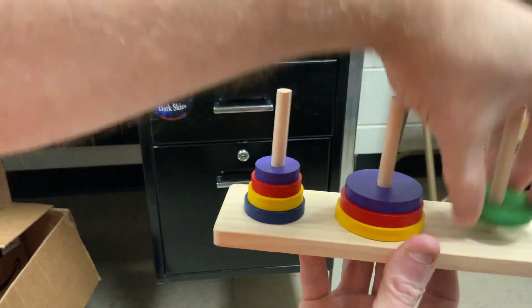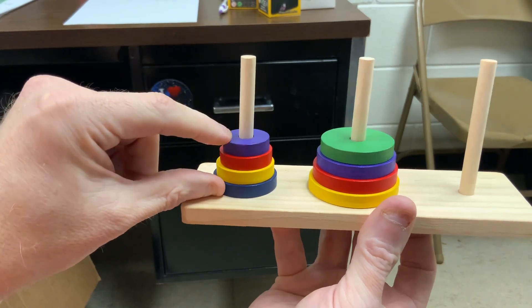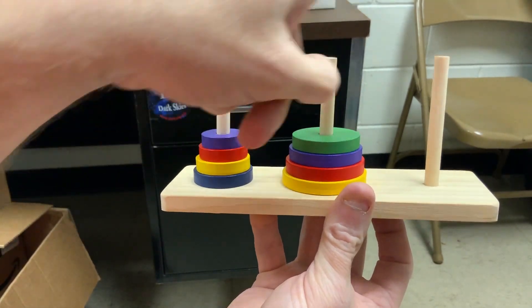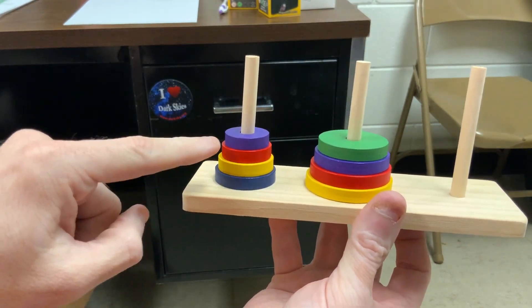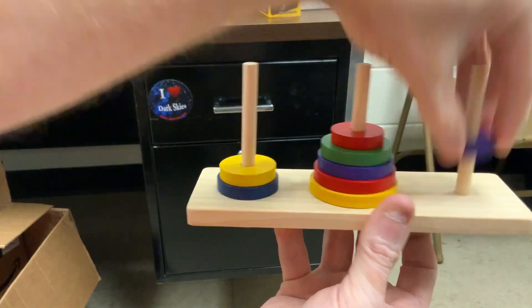Now I can move the green on top of the bigger purple. And now this stack needs to move from here to here. So, progression — I've got post two and three to work with: post two, three, two, three. Post three, post two, and then on top.